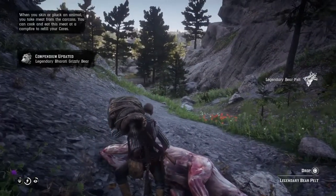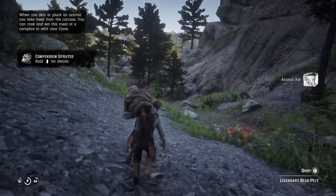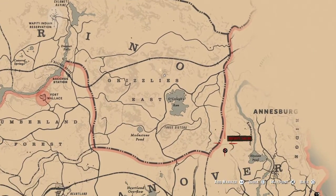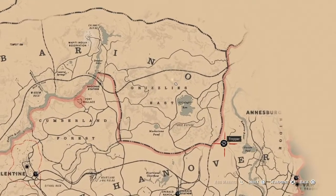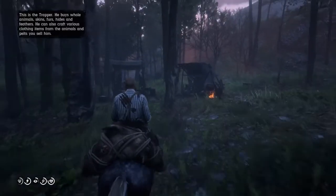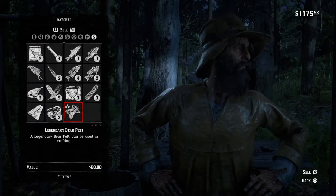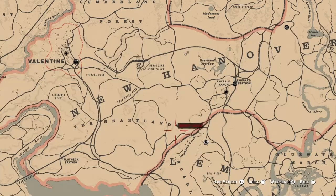Once you've conquered him, you're going to want to head to the closest trapper, which from Grizzlies East — as you should be looking at on the map right now — is just a stone's throw from Arnesburg really. Sell your pelt. Pleasure doing business with you.